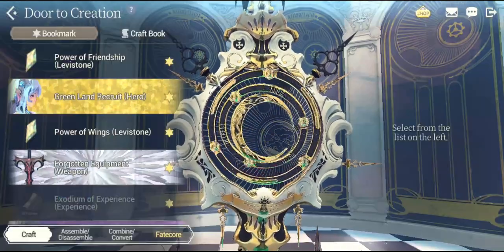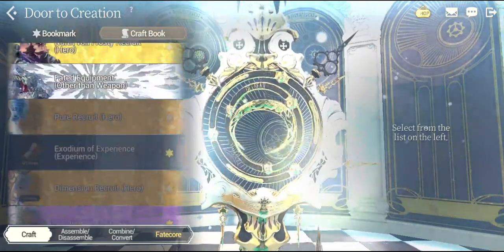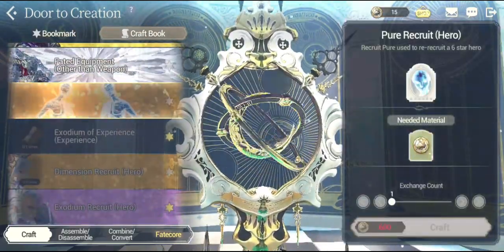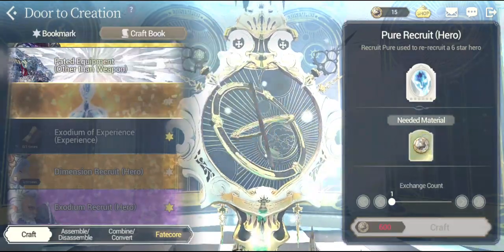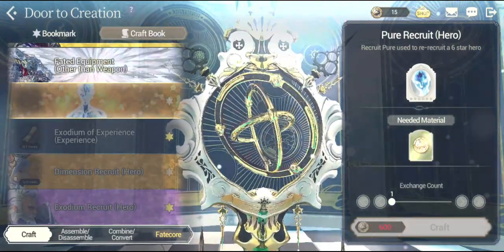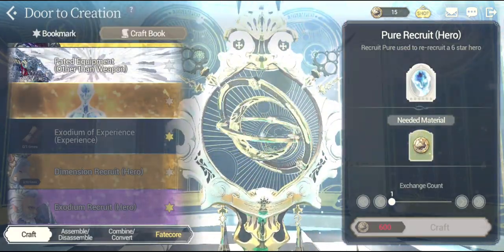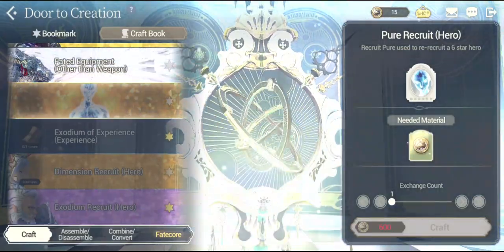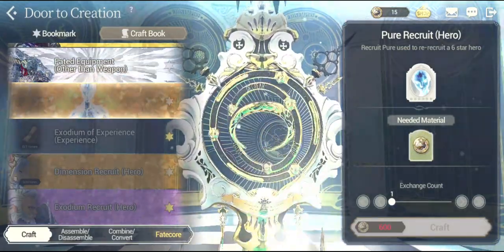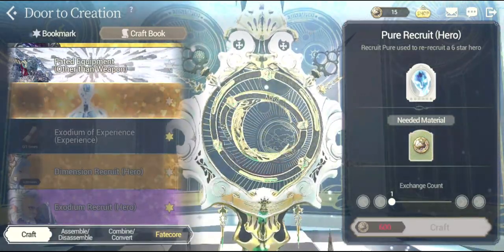All you need to do is go to the Door to Creation — this is the place where the alchemy takes place. Go into the craft book, and this thing right over here will start to shine when you have 600 Heroic Tokens. Yes, 600 Heroic Tokens are required to summon one pure, and I've already summoned 2 pure.